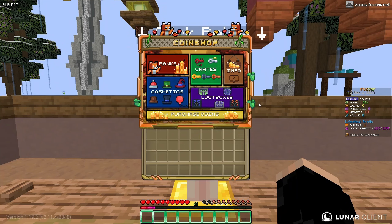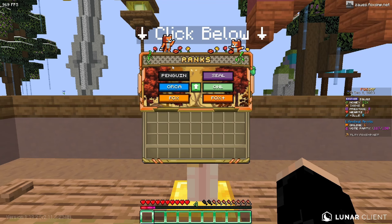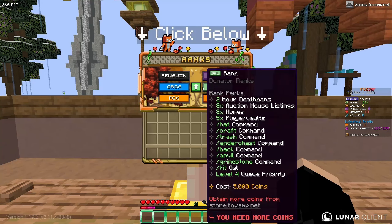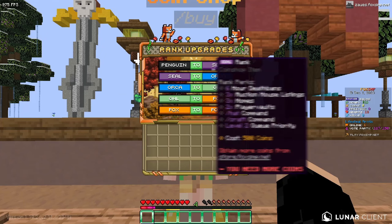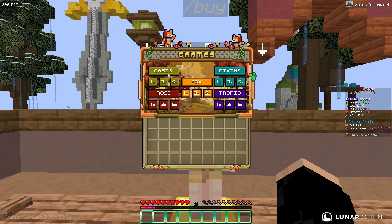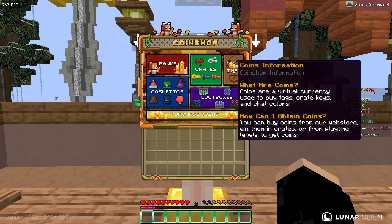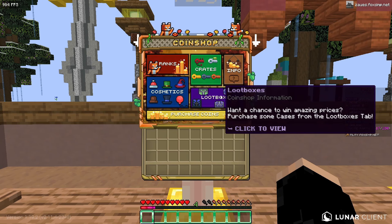Over here is the coins NPC. I'm assuming coins are the actual currency on this server — you'd go to their store, buy coins, and then spend them in-game. Right here it lists all their ranks and shows all the features of each rank, and they also have rank upgrades, which is pretty cool. Over here are the crates you can get depending on how many coins you have.